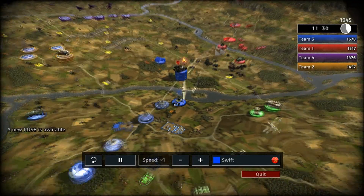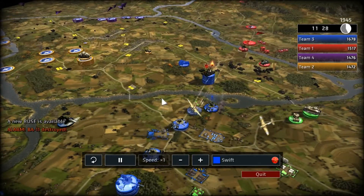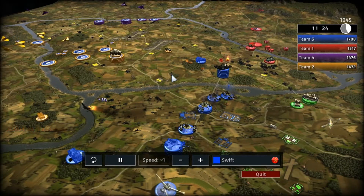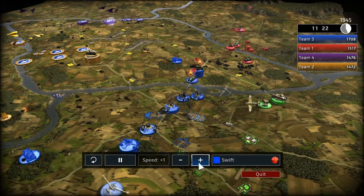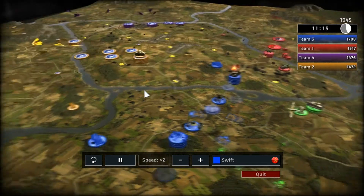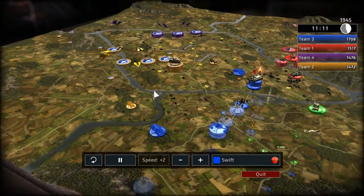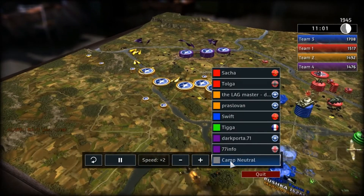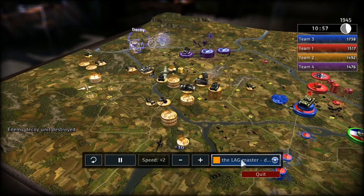It was IS-2s, I said KV1s — I meant IS-2s. So at 11 minutes left, should we speed it up again? Yeah, alright. I just wanted to show that, because they say there isn't much micro in this, but that's an example of how micro can win you battles. He's got the KV1s in front of the IS-2s, so the KV1s take the hits, being cheaper.